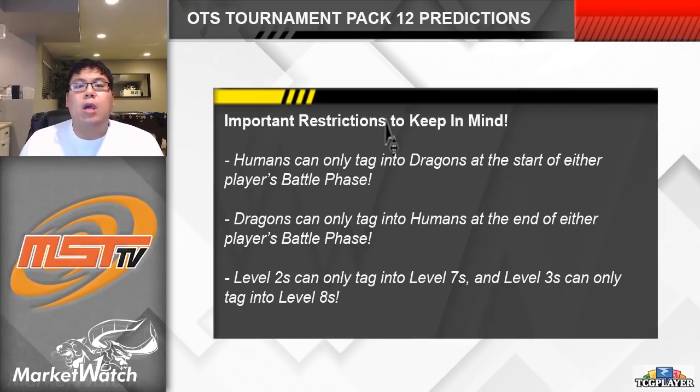There are a couple of important things to note here. One is that you can do this during either battle phase, including your opponent's — however if you're tagging the human form into the dragon form that has to be done at the start of the battle phase, and if you're tagging the dragon form into a human form that has to be done at the end of the battle phase. The other important thing to keep in mind is that not all human forms can tag into all the dragon forms. The level 3 human forms can only tag into the level 8 dragon forms, whereas the level 2 humans can only tag into the level 7 dragons. They aren't restricted by attribute, so you could have the level 3 fire human form tag into the level 8 wind dragon form. However you do have to keep in mind what levels you have access to, and if you're playing against this deck make sure your opponent is only tagging into the appropriate cards.